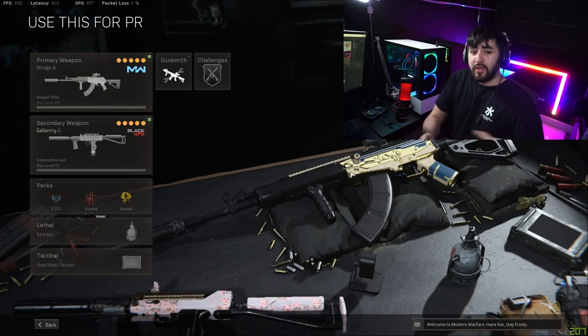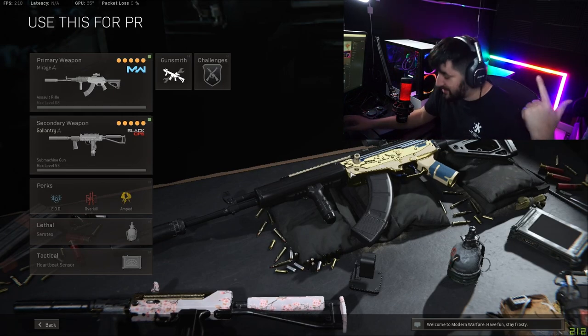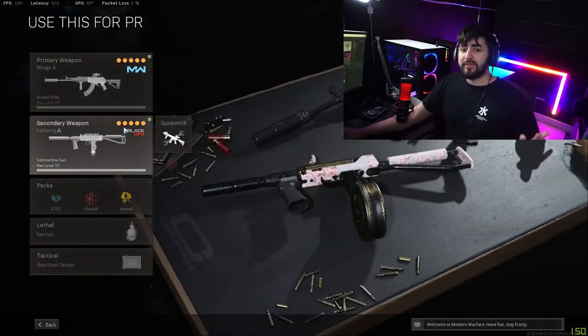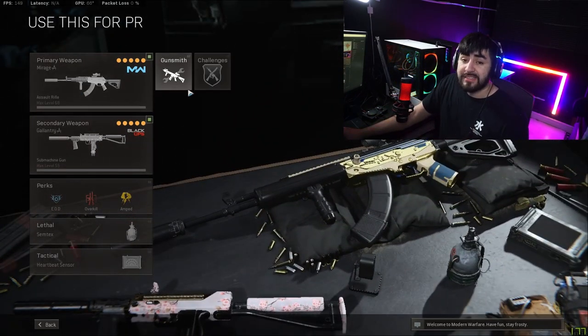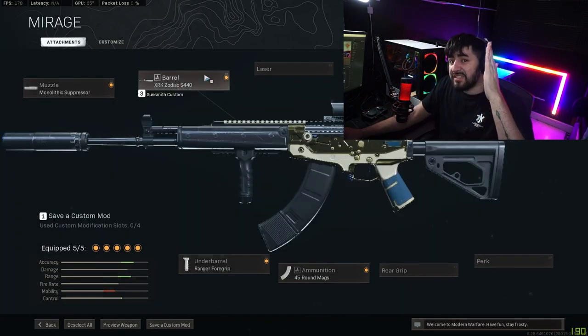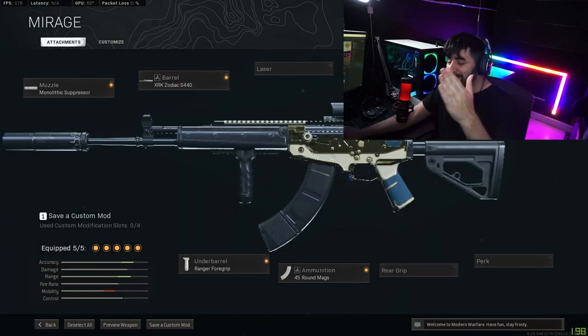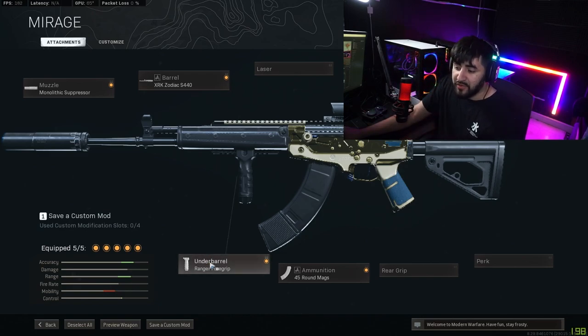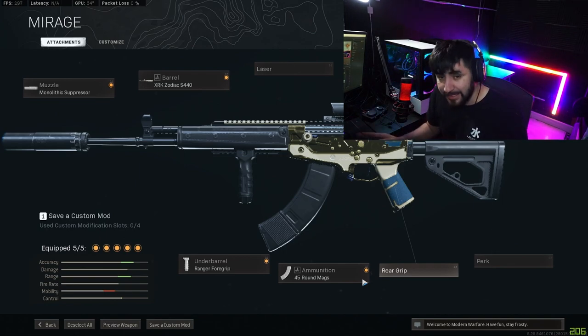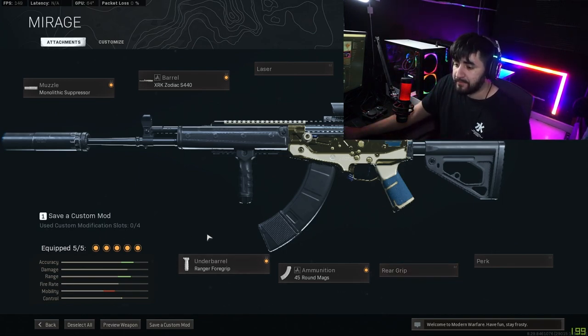We're using the Mac 10 because that's the vibe — the Mac 10 is still incredibly strong, there's no reason why you shouldn't use it. For attachments: mono suppressor, Zodiac S440, VLK Ranger grip, and 45-round mag. That's it, simple as that.